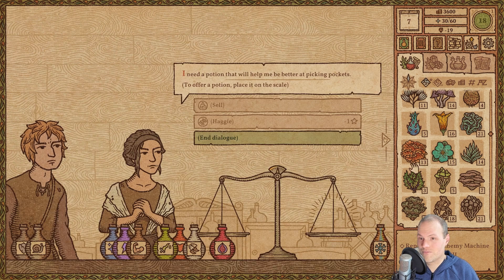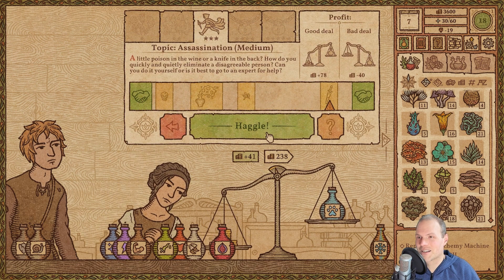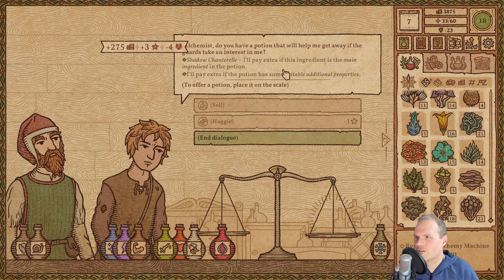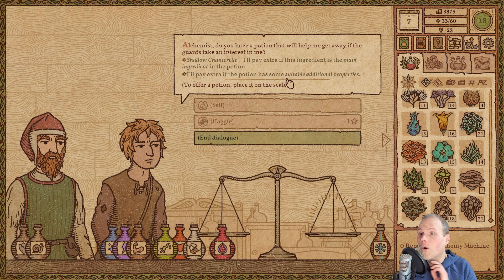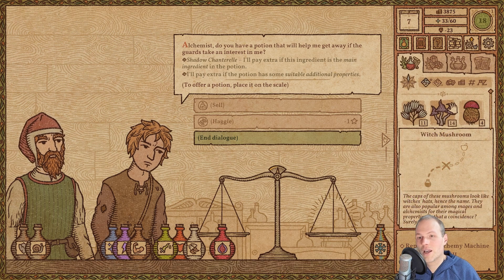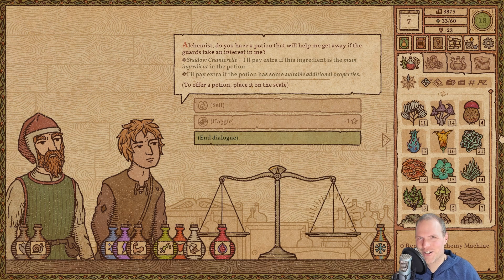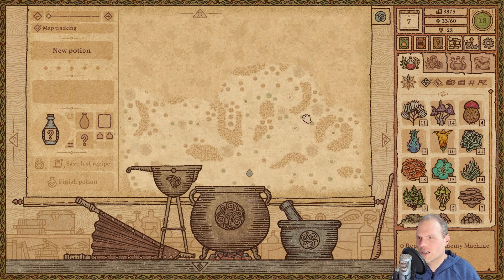Another potion of dexterity — here you go, and we're going to haggle again at the same price. 275, who would have thought? Fortunately these are only slightly grumpy people. The main ingredient customer pays extra if the potion has suitable additional properties. Mr. Grumpy Man asks: 'Do you have a potion to help me get away if the guards take an interest in me?' Yes, I do. We have bought some witch mushrooms — I think it's time to go out and explore.